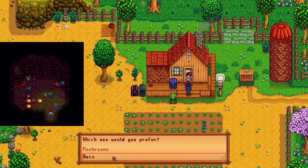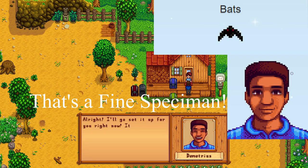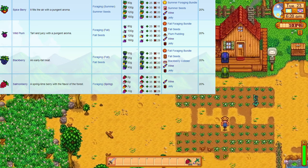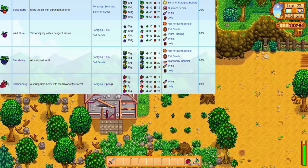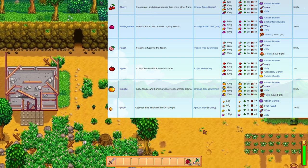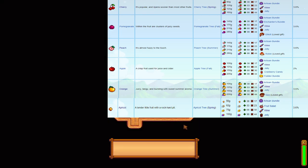Let's have a look at the Bat Cave. Demetrius infests my little cave with a bunch of these fine specimens and they have a chance every day to drop types of fruit in the cave for me. The types of fruits can be looked at in two categories: the forageable fruits you can usually gather in their specific seasons - salmon berries which are spring, spice berries which are summer, wild plums and blackberries which are fall fruits. The other type are tree fruits, also season specific, and they only grow on trees which are expensive and take a very long time to get going. The tree needs an initial 28 days to grow and then produce fruit - cherry and apricots which are spring trees, orange and peaches which are summer trees, and finally apple and pomegranate which are fall trees.